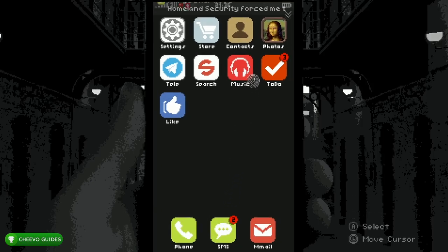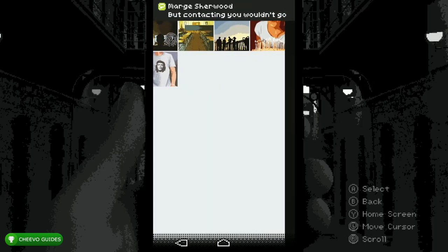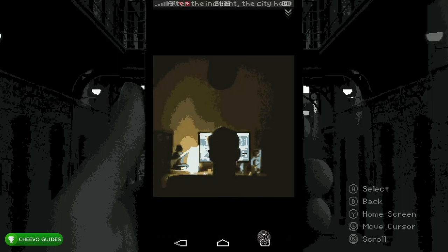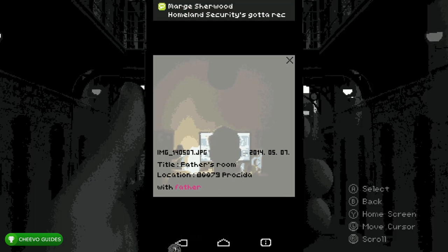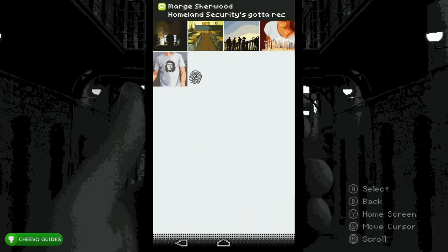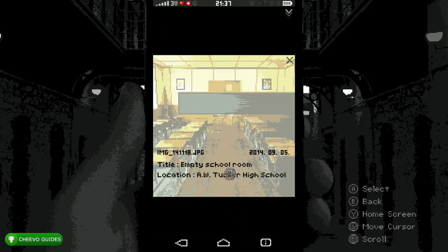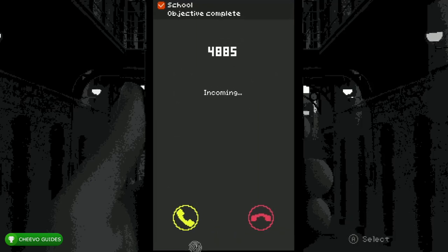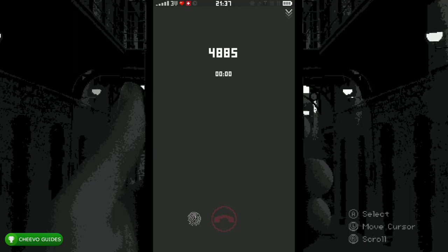Go to Photos, Camera Roll. Click the first picture of the man at the computer, press the Info icon, and then press the Location — that's our next piece of evidence. Click the second picture of the classroom, press the Info icon, and click the Location — that's going to show where you go to school. After that, you're going to get another call from 4885 — go ahead and answer it and skip the conversation.